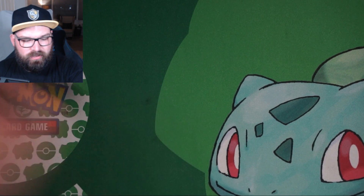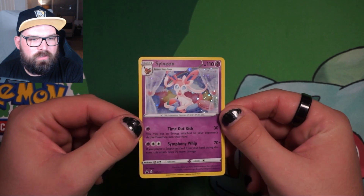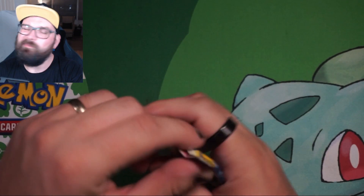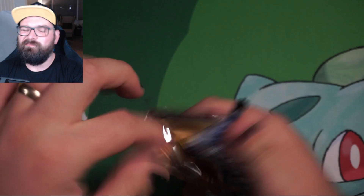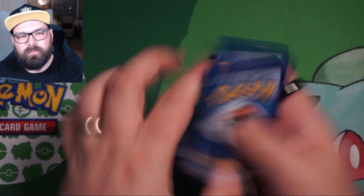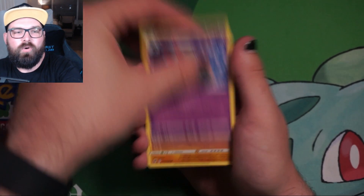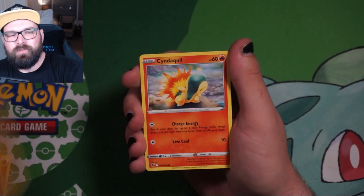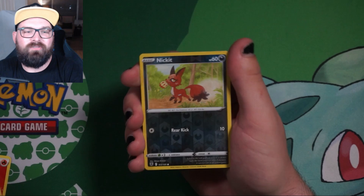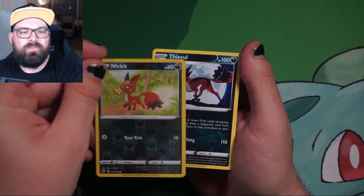On to the second triple blister. There is the other large Eevee coin and we've got the Sylveon. Are there any swirls? None on this card that I can see — let me know in the comments if I've missed it. That first triple blister — if I didn't need that holo Clefable, I don't think I'd have been too impressed. A Trainer Gallery card and a Radiant card — some people can't really turn their nose up, but I was hoping for one of the big Trainer Gallery or Rainbow cards. We've got Bergmite into a Reverse Holo Nickit, into a non-holo Thievul.